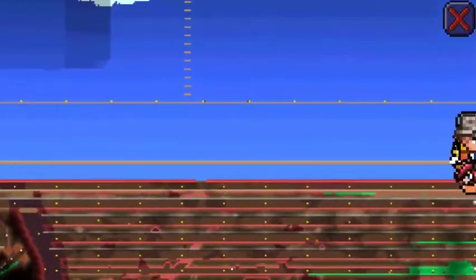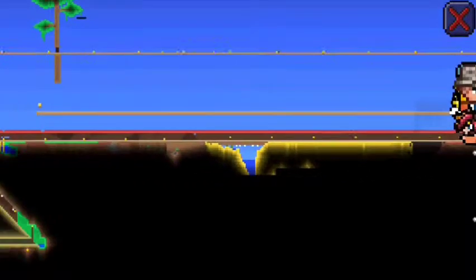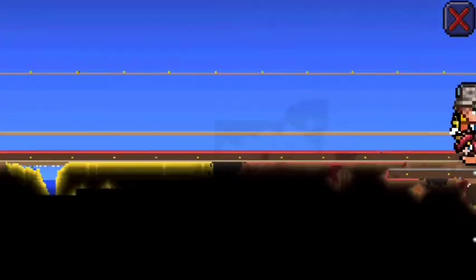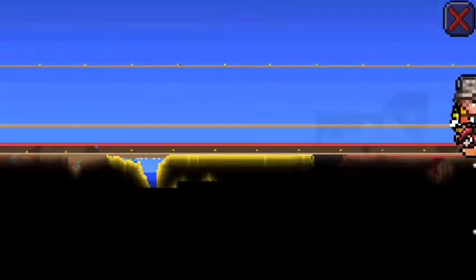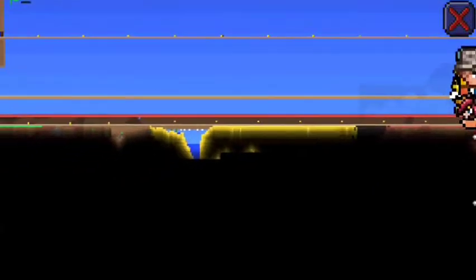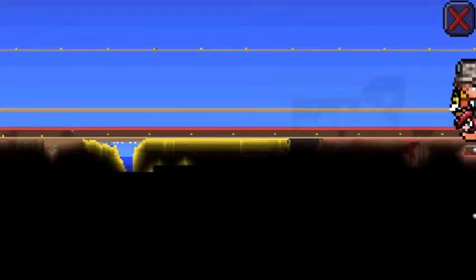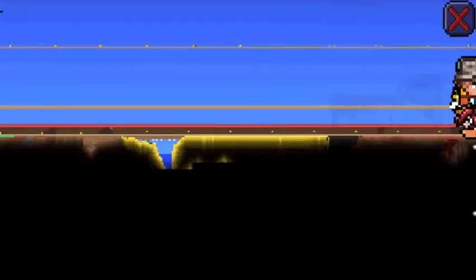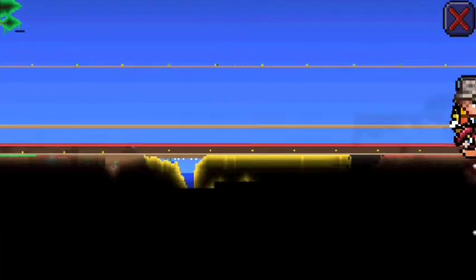Right now the surface area looks like just another tunnel — I can't distinguish the difference between the surface and the tunnel. Also if I wanted to grow some palm wood in the desert area, I can't do it right now because there's a whole bunch of dirt blocking where the trees would be able to grow.